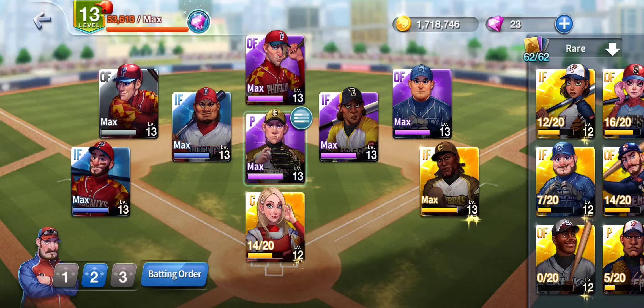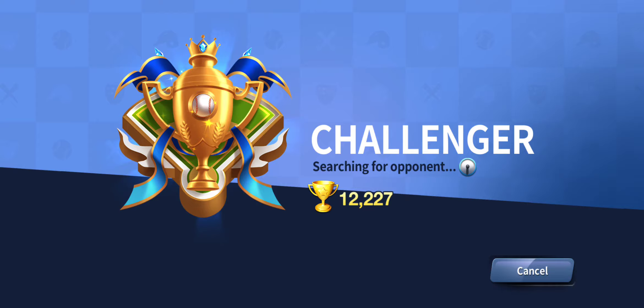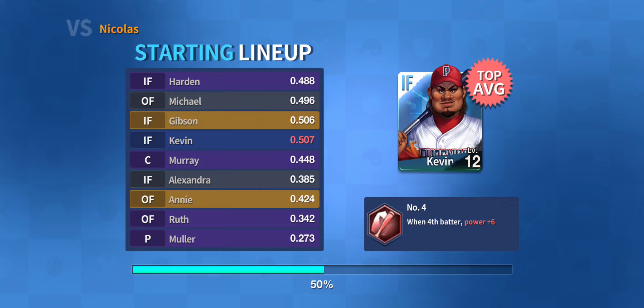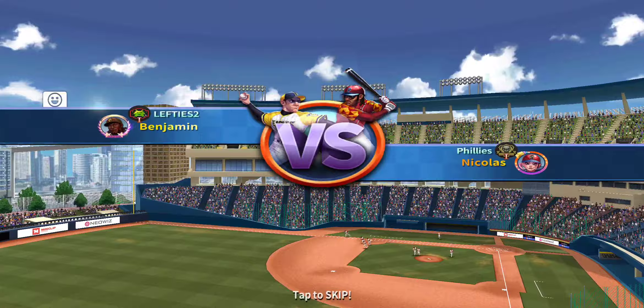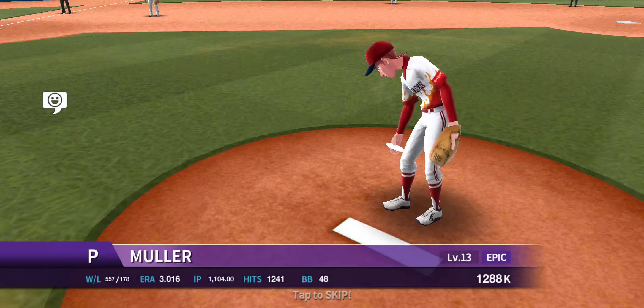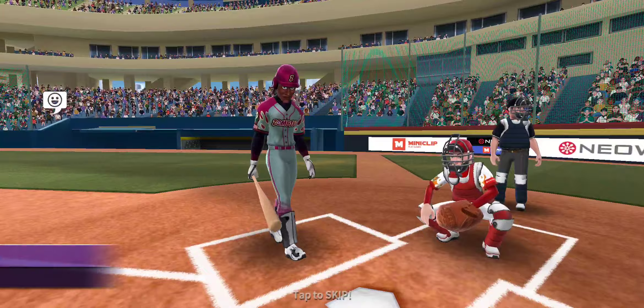Let's go ahead and see what we get paired up with. It's taking a while so I'd believe this to be a bot and a great opportunity. We're going to go up against Mueller once again. Phillies, Nicholas — okay, so we're going to be able to see different perspectives from both the pitching and the hitting perspective, which is really helpful.